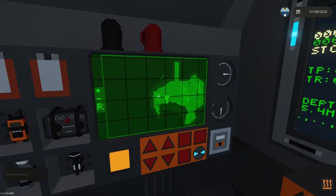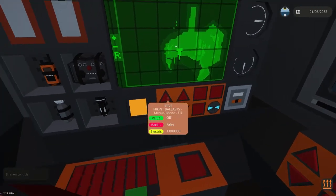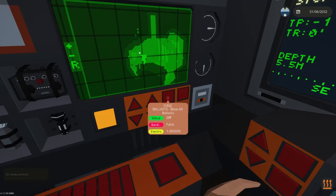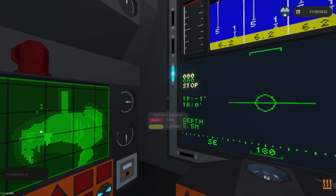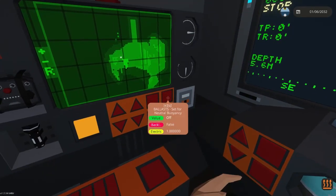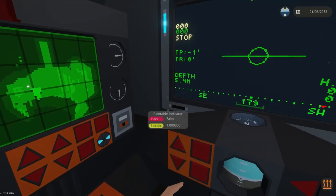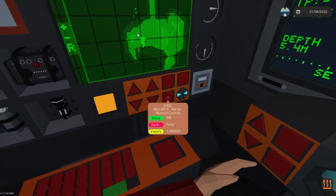Here on the side we have a moving map — Bono's moving map. Then this is your ballast controls. There are three modes: you can blow all ballast which basically empties all the ballast to give you full buoyancy; you have neutral buoyancy which sets the Fenris to a position where it will be as neutral as possible so the depth engines and pitch changes are at full effect; and then you have a manual control.